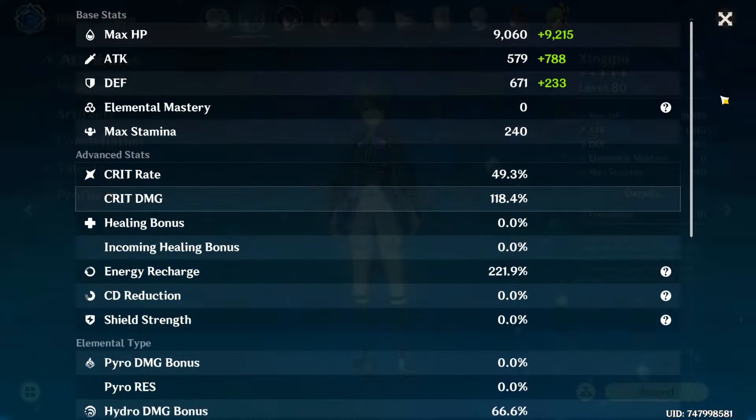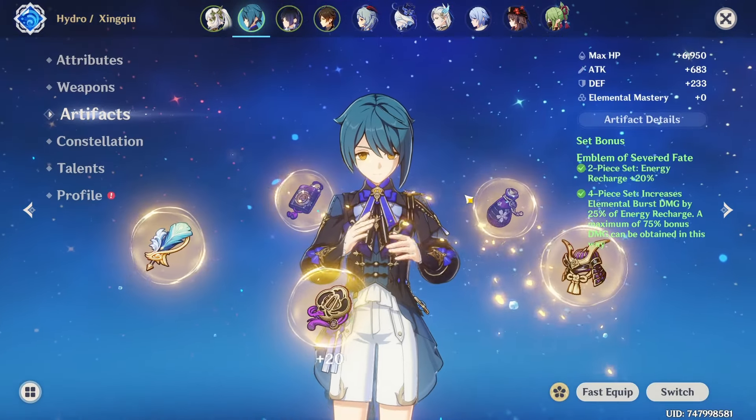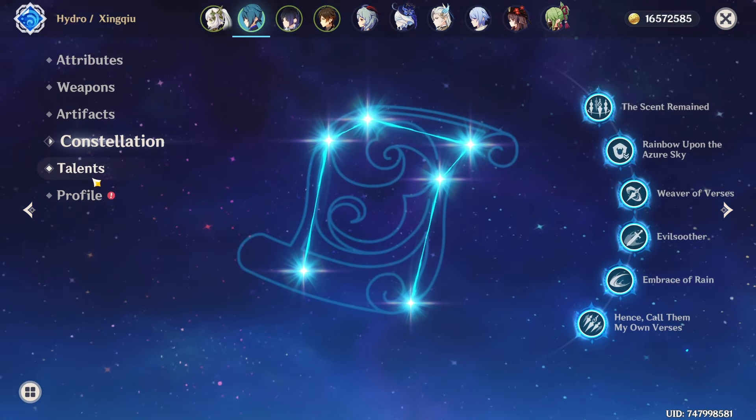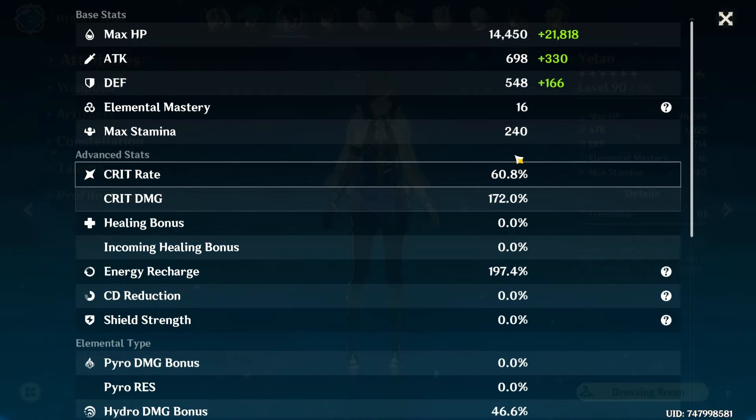When it comes to our Singcho, one of our sub-DPS - 50 crit rate, 118 crit damage, and 220 ER. Honestly, you could go for a bit less with a bit of extra battery. We're in double Hydro sub-DPS. She is C6 with 2/9/11 talents. When it comes to our Yelan - 60 crit rate, 172 crit damage, nearly 200 ER, once again on Favonius.